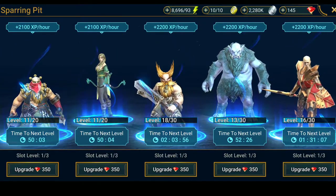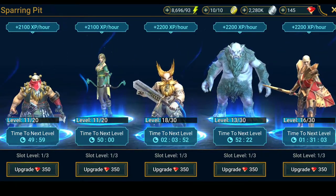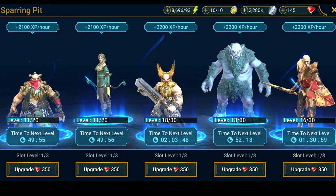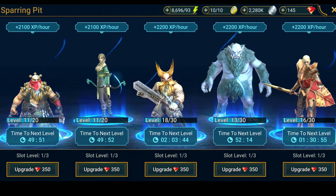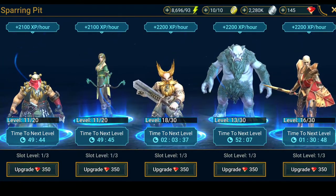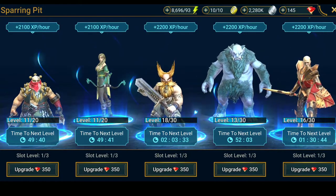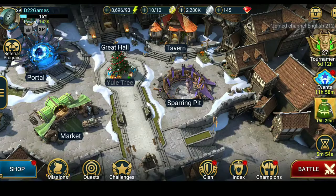As you can see, there are the characters I'm leveling up, the time for the next level, and the slot levels. The slot levels require you to use gems, but I don't want to spend any gems at the moment. There was a good deal on daily gems but that's the only one I got. Not everyone wants to do that — some just want to grind it out. So this is another option: you can use the Sparring Pit.